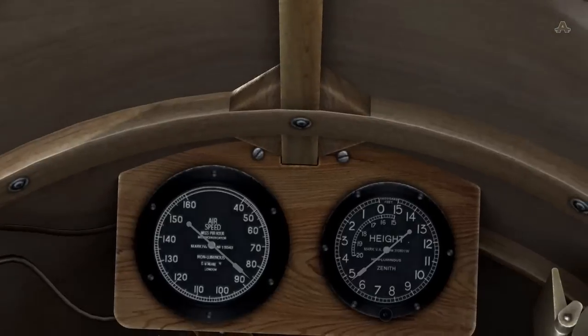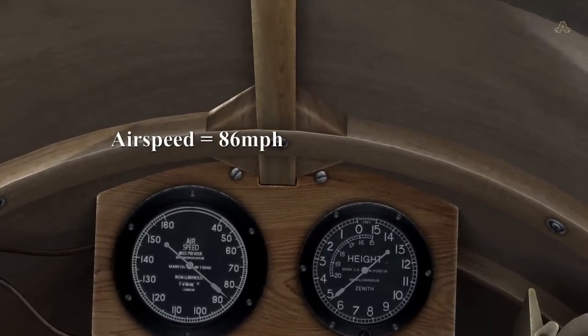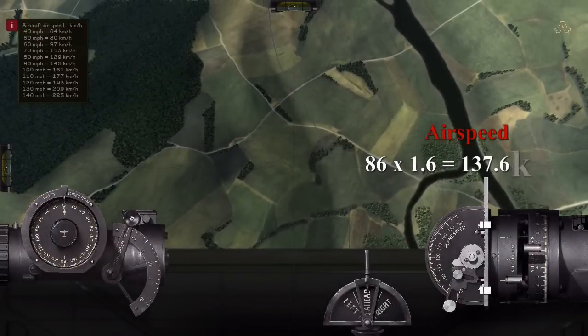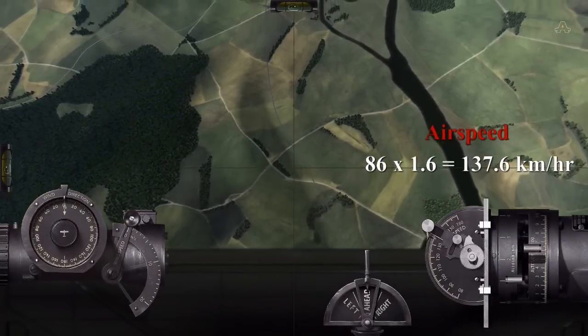Our acceleration bubble on the left is stable, so we go to our speed. We're at 86 miles an hour — times 86 by 1.6 — and we get 137.6. We input that value into our speed gauge.